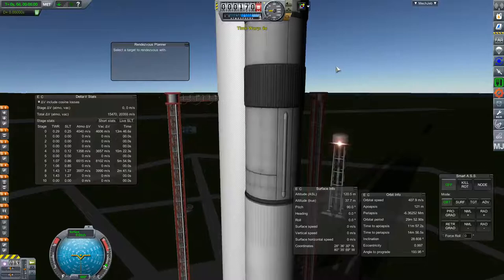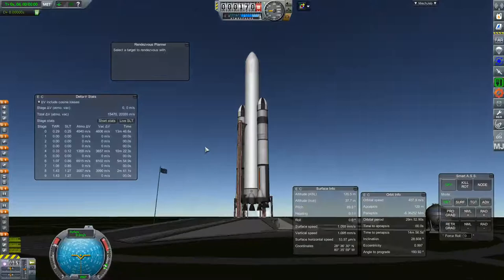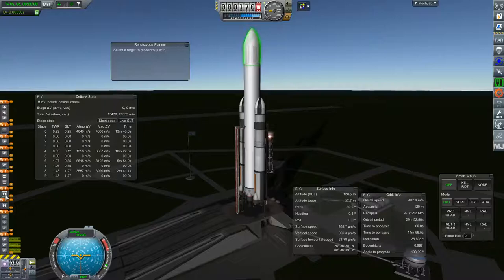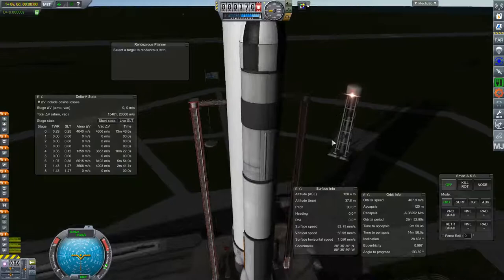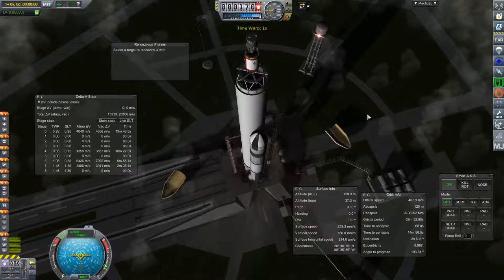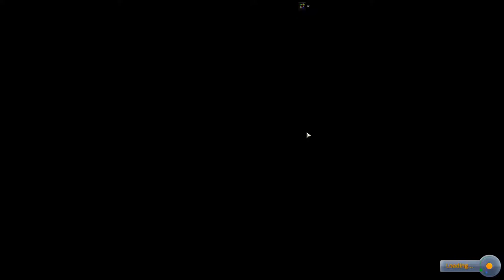This is a nice simple craft to get you to the moon and land. It is not quite enough to get you back to Earth, just because the stage with the landing legs doesn't have enough delta-V. You can build a craft big enough in Realism Overhaul to land and get you all the way back home, but for this I'm not going to. Let me test it on the launch pad — ignite the engines, and of course they all ignite. Shut those down, get rid of the clamshells, and let me make sure the RCS is working properly. Looks like they're working — so let me revert the flight back to launch.